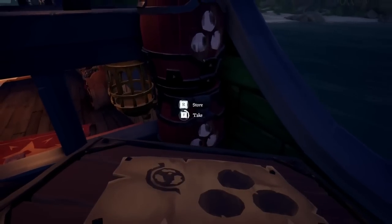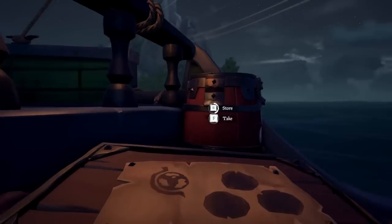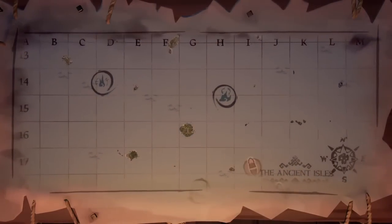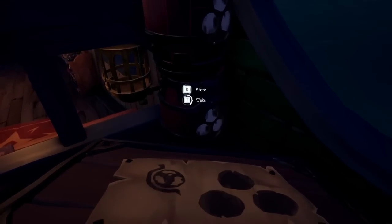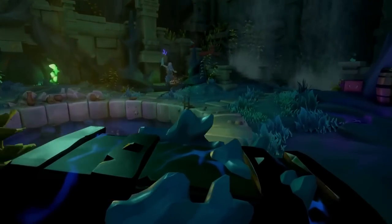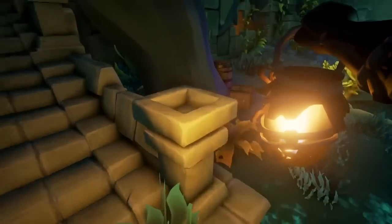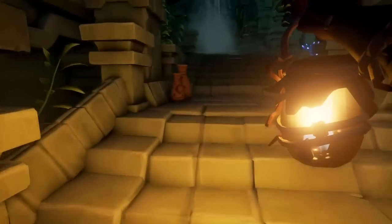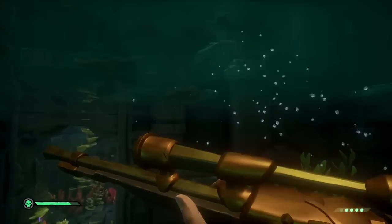You start at the Shrine of Tribute, drop one of your crew off to complete this shrine, storing the loot in the mermaids. Start heading over to the Shrine of Ocean's Fortune whilst your crewmate is down in the Tribute shrine. Swim down and complete this shrine, and about halfway through your progression, your teammate should finish the Shrine of Tribute and start sailing over to the Treasury of the Lost Ancients. Swim down and start completing the treasury. At this point, you pick up the loot from the Shrine of Tribute before completing it again. Each of these shrines and the treasury also contain a Chest of Tribute, so that's extra gold right there.